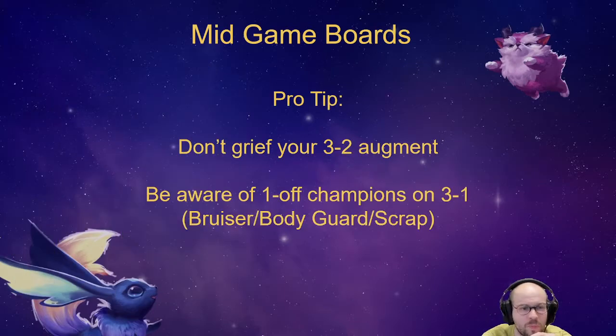One more pro tip: try not to grief your 3-2 augment. Be aware of one-off champions on 3-1. If you're playing a random Bruiser, a random Bodyguard, or a random Scrap unit, you're not going to be offered a useless augment unless that trait can actually be activated.